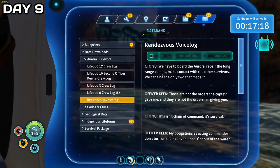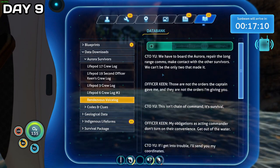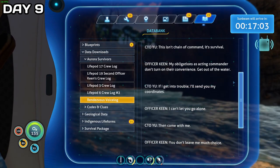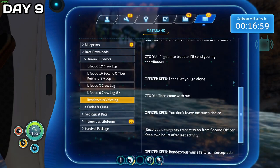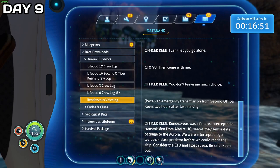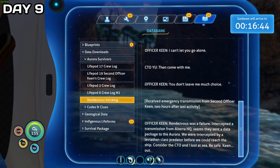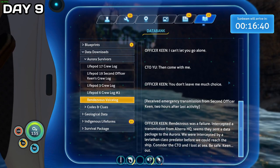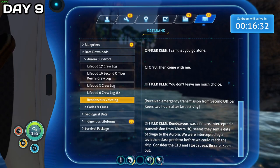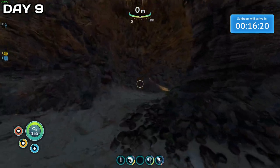Except for a datapad. The log read: "We have to board the Aurora, repair the long-range comms, make contact with other survivors. This isn't chain of command, it's survival." Then a second emergency transmission came in from officer Keane, two hours after last activity: "Rendezvous was a failure. We intercepted a transmission from Altera HQ. We were intercepted by a Leviathan-class predator before we could reach the ship. Consider the CTO and I lost at sea. Be safe. Keane out." Maybe I am the only survivor after all. I don't know — we shall see. But I had spent a lot of time getting to this island and had to leave immediately if I were to catch the Sunbeam in time.